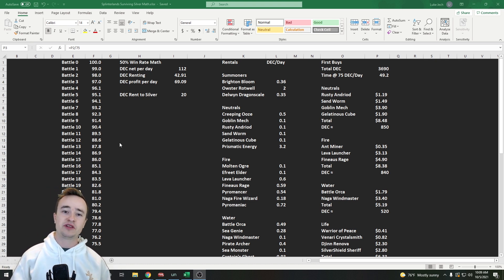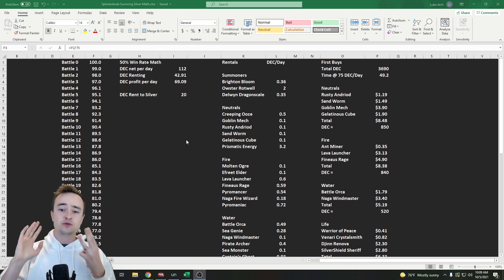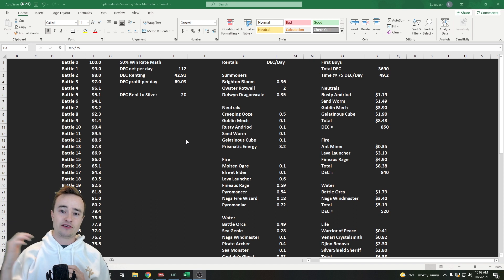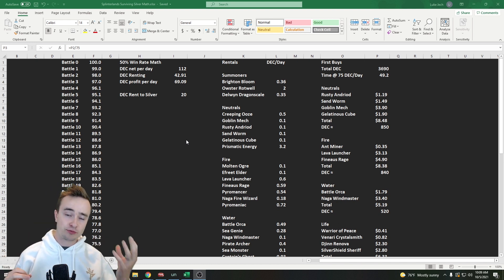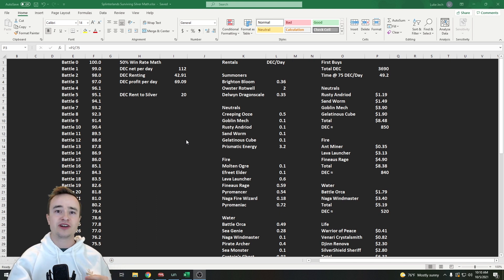Here's strategy number one that I'm going to test out. I have three different strategies I want to test across my three alt accounts. This one is simply renting the cheapest cards possible to give a rounded deck for low silver. You're not going to be renting any high-level summoners or high-level cards — it's all level-one cards, some of the cheapest ones. This gives us a ton of variety: an option for poison battles, earthquake battles, death-only rules, no-magic rules, and so on. It's not the one OP card strategy — it's renting the cheapest stuff intelligently so we can outplay opponents.